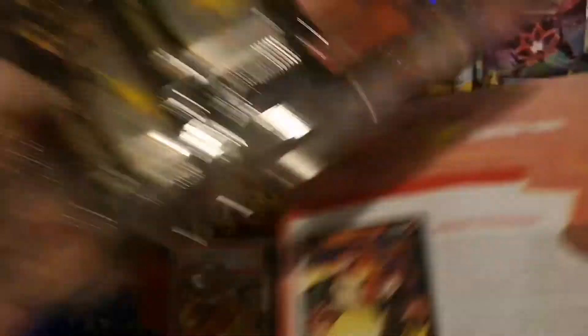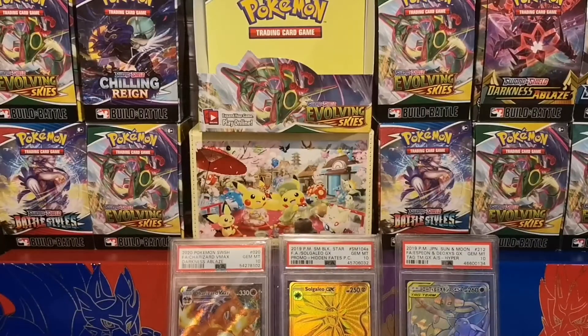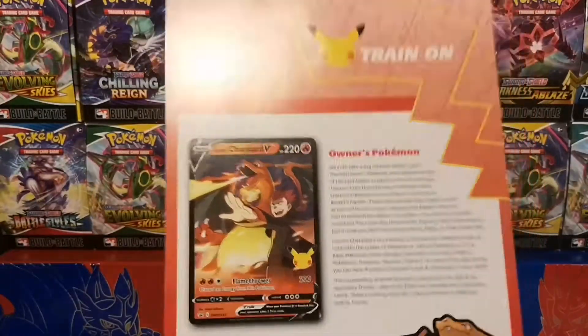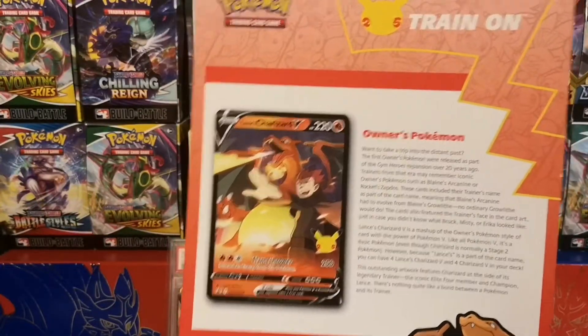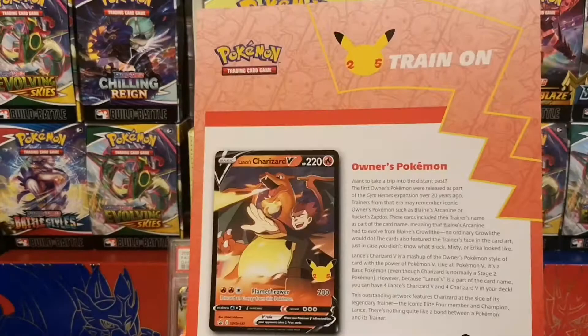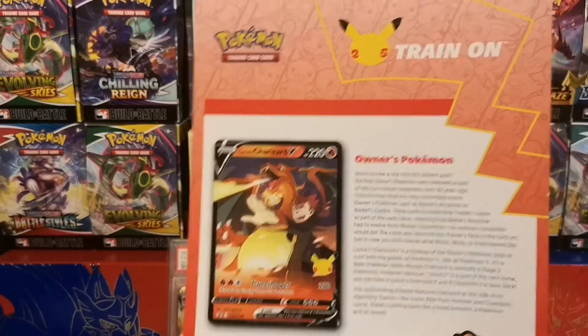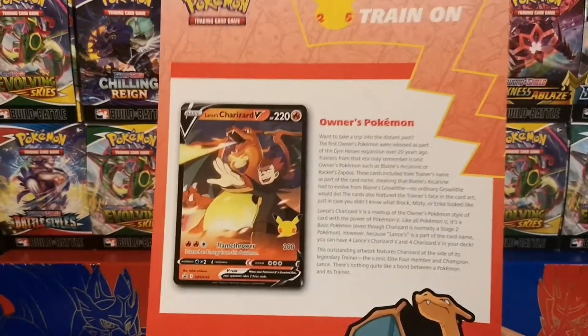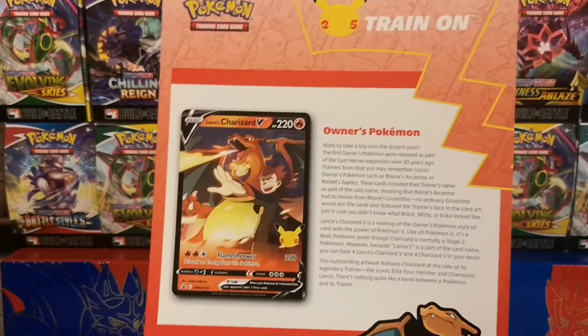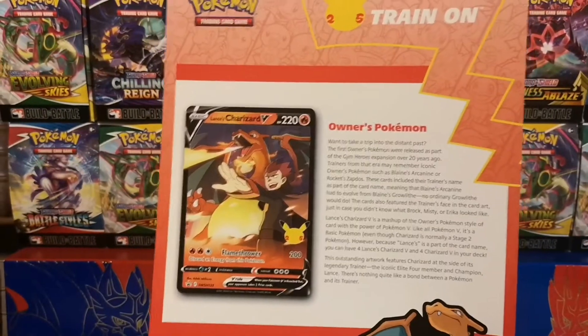Before we get into any of the goodies — being the promo, both regular and oversized, and the packs — you do get a cool little information sheet about trainer-owned Pokémon, that's where the trainer's name is in front of the Pokémon. So Lance's Charizard, then you have Lieutenant Surge's Pikachu — really cool. Whatever Pokemon came up with this idea, I really do appreciate it, I know not everyone's going to read it, but I certainly am.